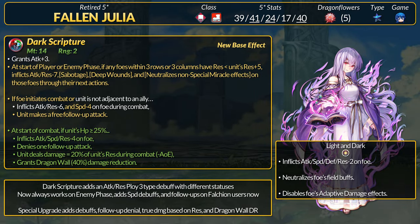Last up is Fallen Julia, a red infantry mage with high attack and res. Her Dark Scripture got some big upgrades — it grants plus 3 attack and now has a Ploy 4-type effect. At start of player or enemy phase, if any foes within 3 rows or 3 columns have less res than Julia's res plus 5, inflict minus 7 attack and resistance, the Sabotage status, Deep Wound status, and anti-miracle status for non-special effects. If the foe initiates combat or Julia is solo, she inflicts minus 6 attack and res, minus 4 speed on the foe, and makes a free follow-up attack.